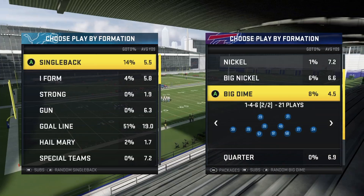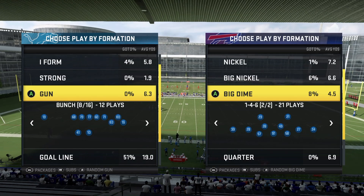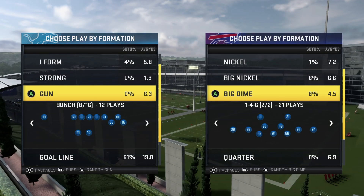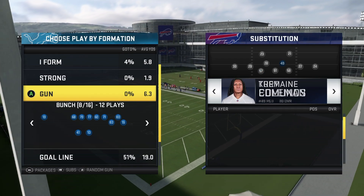Today I'm going to be showing you guys how to run a nano blitz out of the Big Dime 146 formation. This is going to be a different blitz setup than the ones you've probably already seen — DB Sting Two Buzz Cover Two Sink — but this one I'm going to show you is a completely different play.